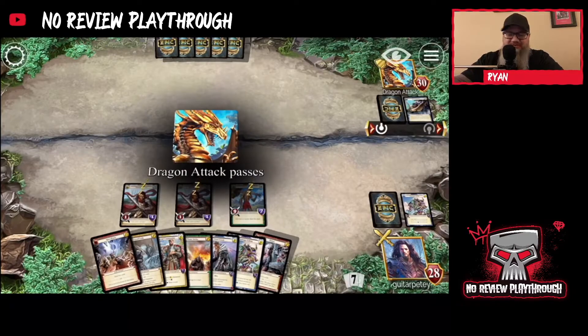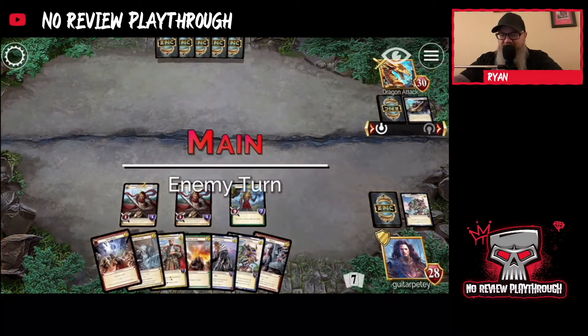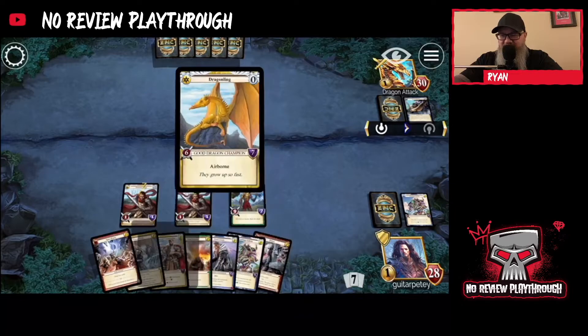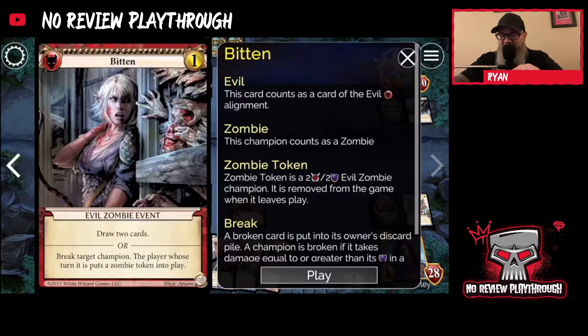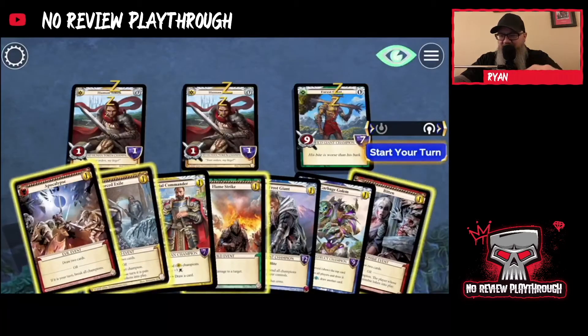Nothing to return. The problem is how do I get past all this airborne? I just have to force them to block and draw them in. Break target champion — if I do that on my turn I get the zombie token. Let's still do the damage from flame strike. Forced exile, okay. Most of these are events; I don't really want to play them yet.